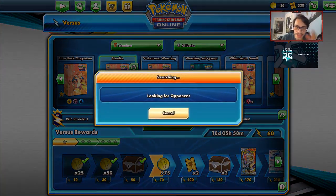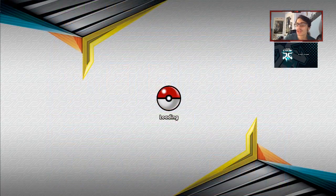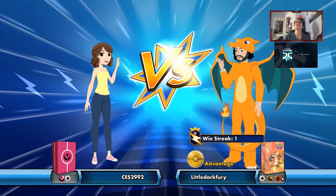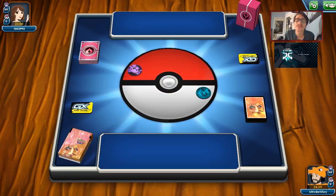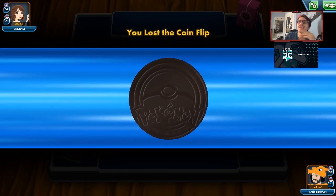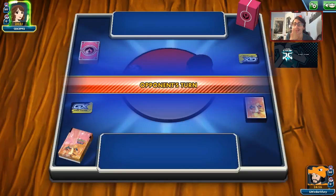Let's try out Steelix here today on PTCGO. We'll see if Steelix can take us home a win. We're up against a Fairy deck — that's hilarious. They could be playing Whimsicott, which is harder to beat than Gardevoir. What a first matchup to find with the deck today.